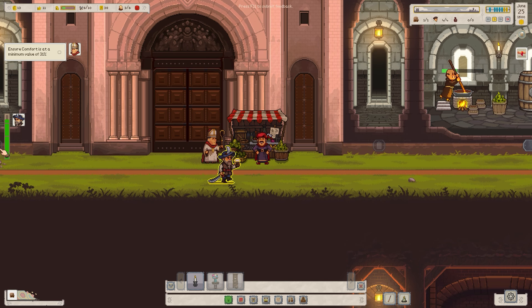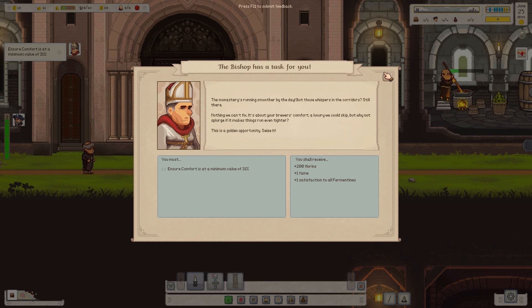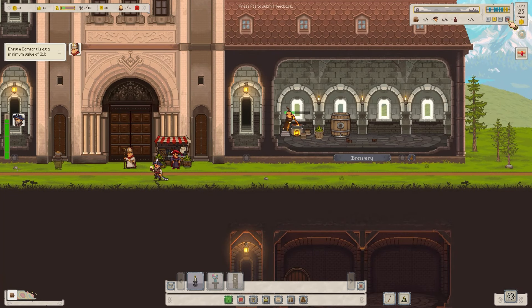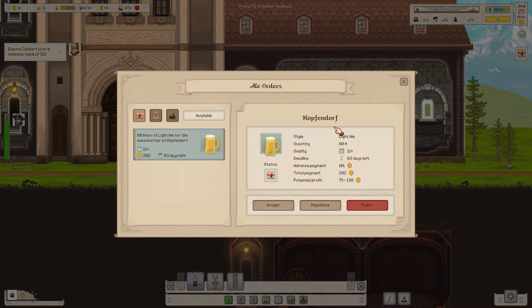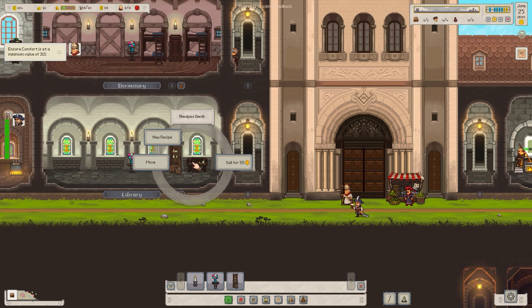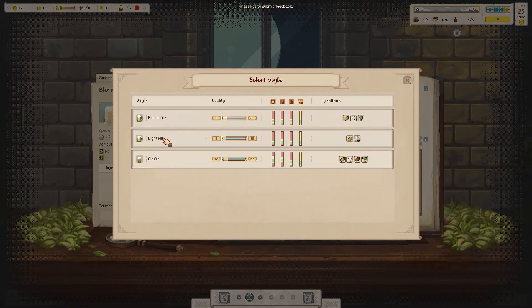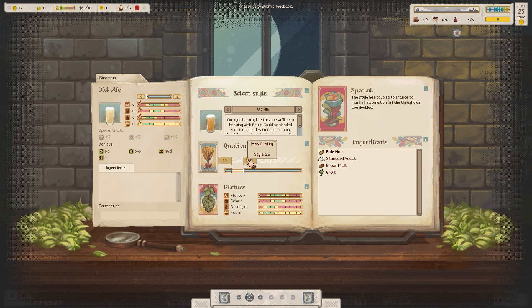New brew, blonde ale, Linus — good quality, pain brew. Flower vases — placing some of these in. Trying to get the comfort level up to a reasonable point; comfort is 29, we need to get to 31. The truck has got to where it needs to go. There's another quest — Hoppendorf wants a light ale. We'll accept that and also go to new recipe, create new — it is the old ale.